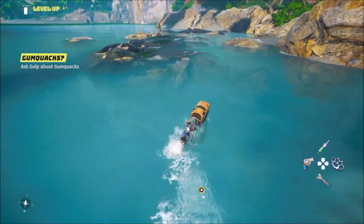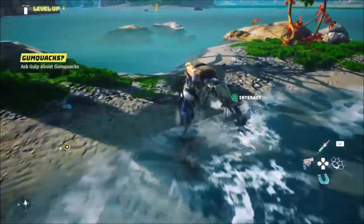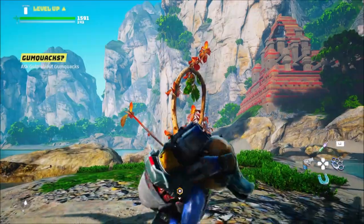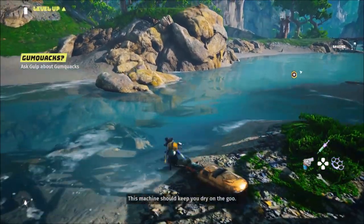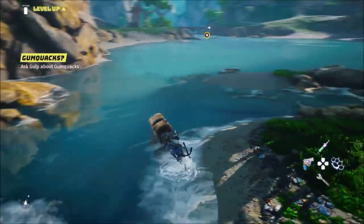I want to show you something about these ATM machines too. This plant over here, you just jump on the top of it and this gives money. If you really want a lot of money, you need to go to the high level areas - they drop more money than this one here. This is the low level area so they are not going to drop as much as in the high level area.